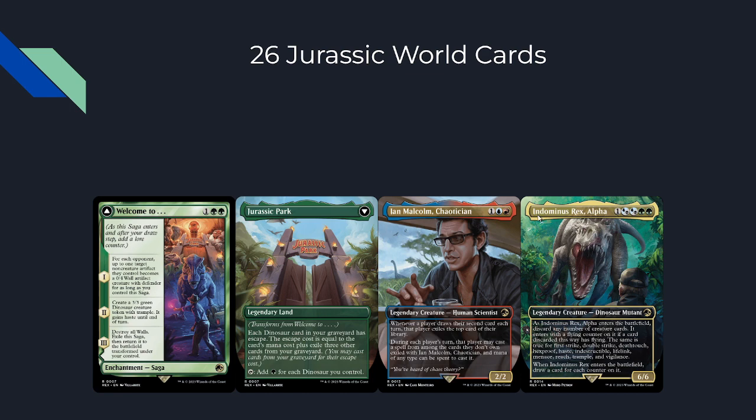This card is very weird. Then we have Indominus Rex, Alpha — five mana split across three colors for a 6/6. As it enters the battlefield, discard any number of creatures. It enters with a flying counter if a card with flying was discarded, and the same is true for first strike, double strike, deathtouch, hexproof, haste, indestructible, lifelink, menace, reach, trample, and vigilance — so it gets keyword counters based on what you discard when you cast it.